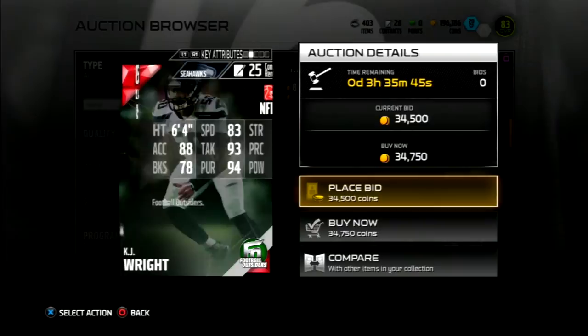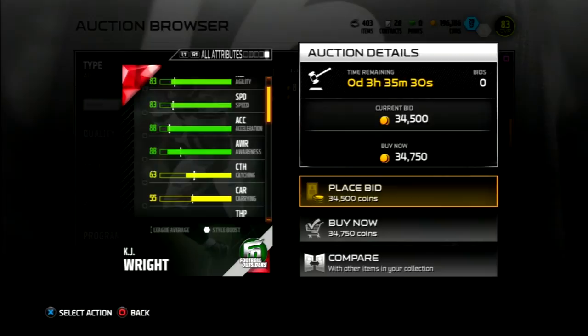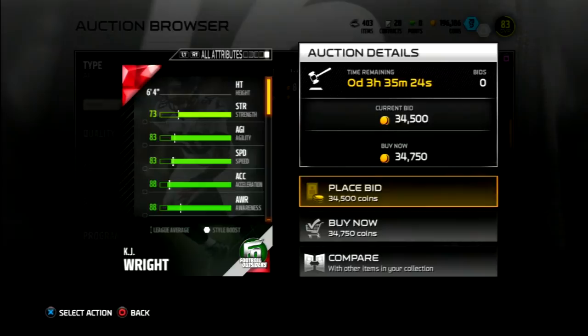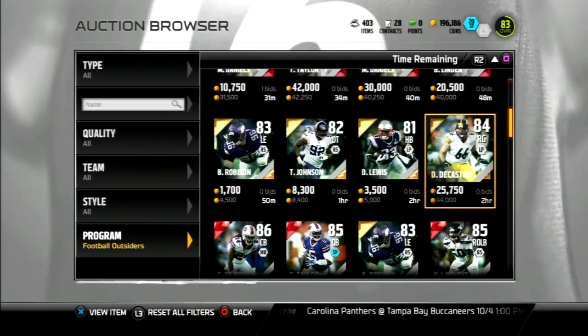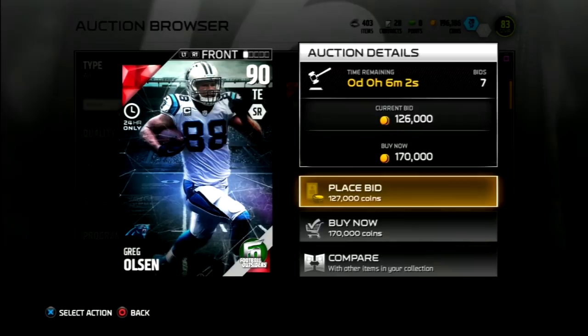We got an 85 overall KJ Wright. I was kind of interested in his card so let's look at his stats: 83 speed, 88 accel, 93 tackle, 88 play rec, 94 pursuit, 91 hit power. Let's look at that catching — 63. My only letdown with this card is the 83 speed, which is extremely slow. That's honestly the only reason I got rid of Jamie Collins on my squad — he was just too slow.